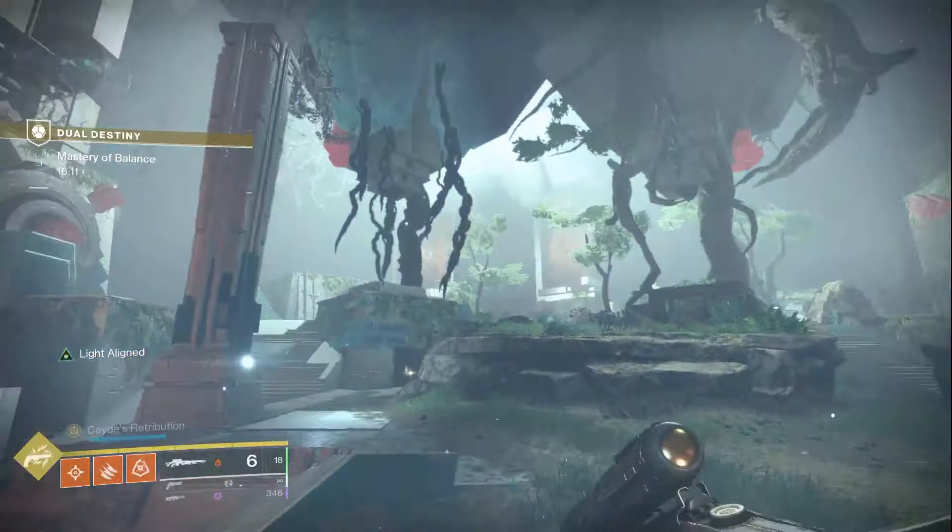The final boss incorporates all the mechanics learned so far. DPS the boss, then kill the wizards — the light person kills the light wizard, the dark person kills the dark wizard. You'll see three symbols; read them top to bottom to your partner, they shoot them in order, and you get back to damaging. Then the other boss's shield comes down and you do symbols again with reversed roles.